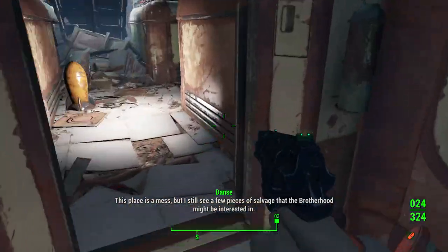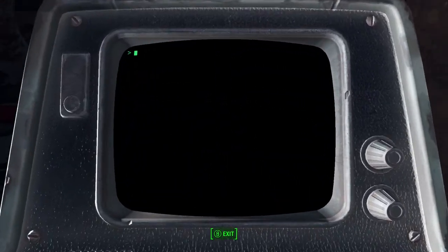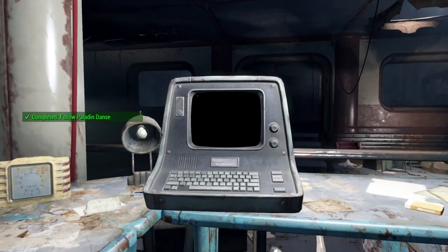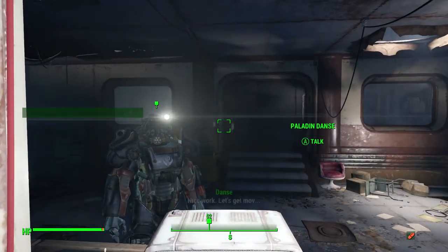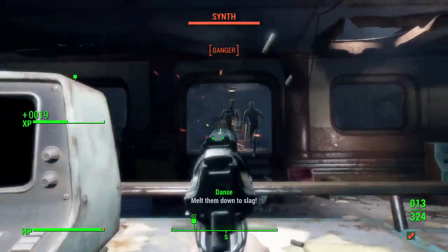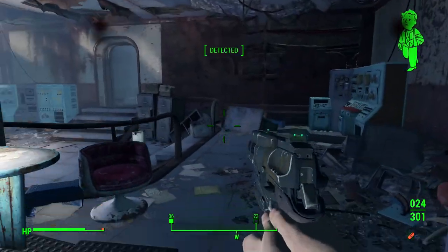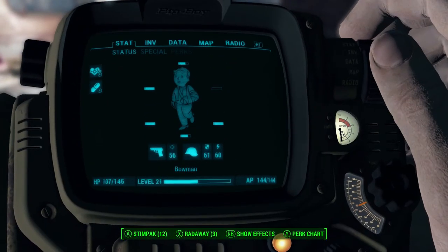We can just scurry on through here. You're going to want to get that password and then open the security door. We kind of ambushed them if we're being unbiased, because they smacked the hell out of me.